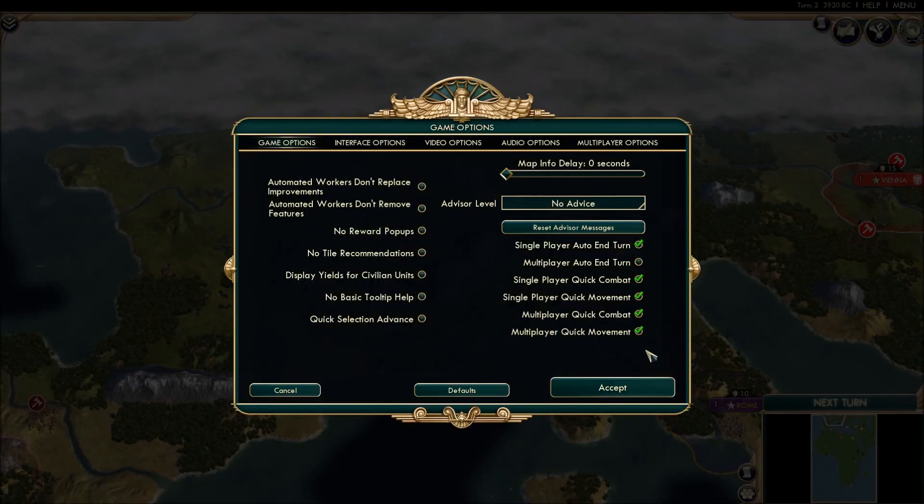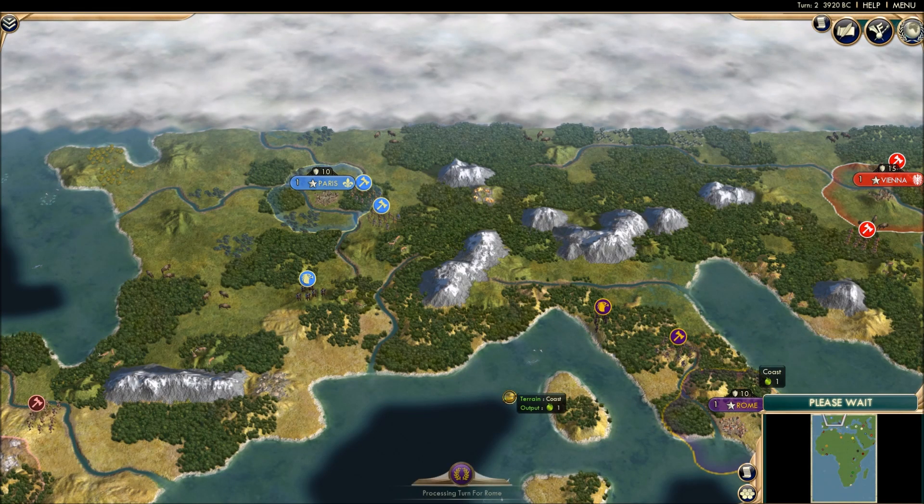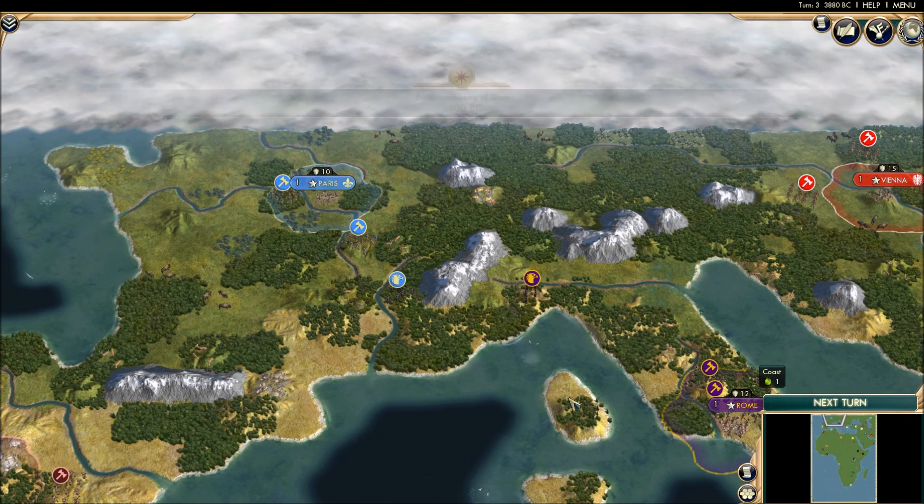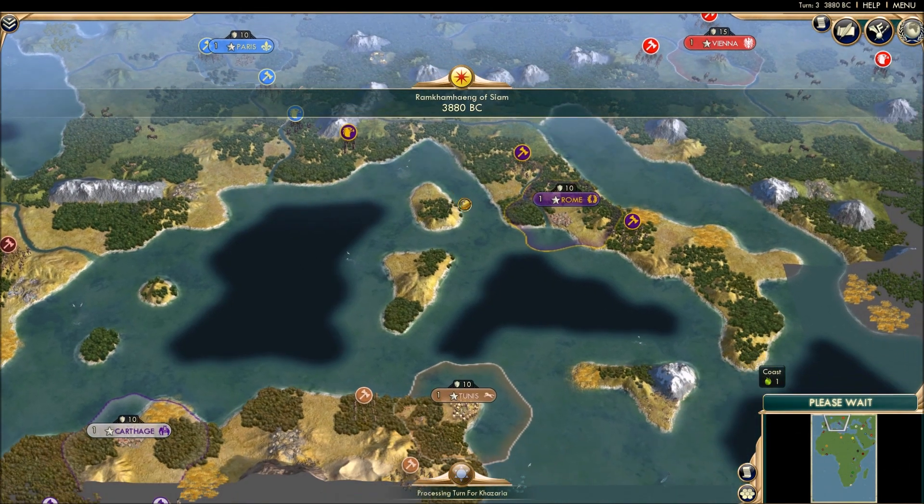Let's get right into it. I don't know why I'm spectating as Cyan — they were just at the top of the list of people to pick, so I picked them, and they weren't in Africa. So it obviously made things easy. Here we go.